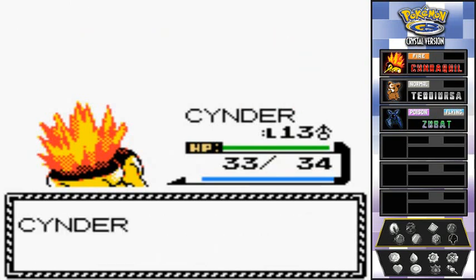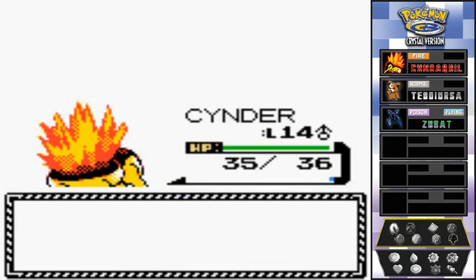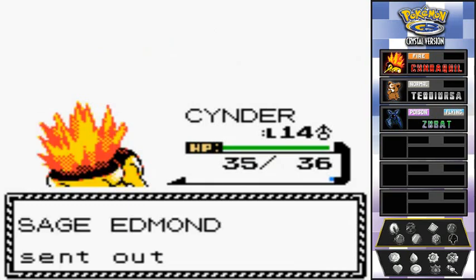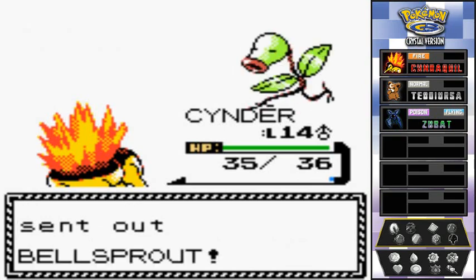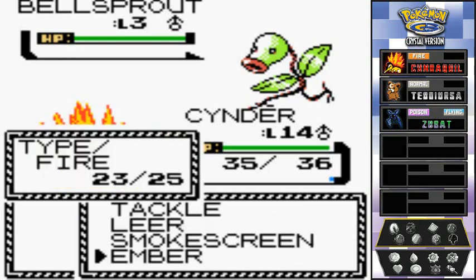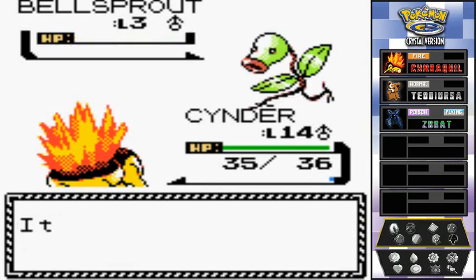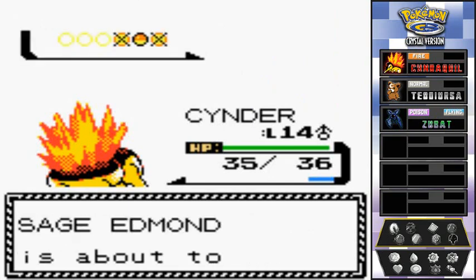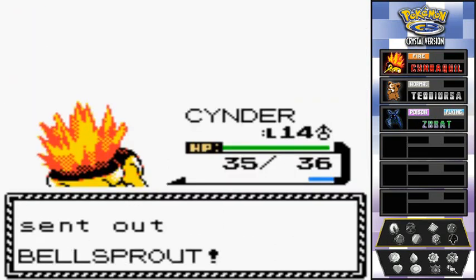Ember attack does its job — Cinder hits level 14! Still doesn't learn a new move but glad it has its Ember attack. Another Bellsprout coming out. I'm just gonna breeze through this with an Ember attack — bye-bye Bellsprout! Cinder is kicking some butt right now.